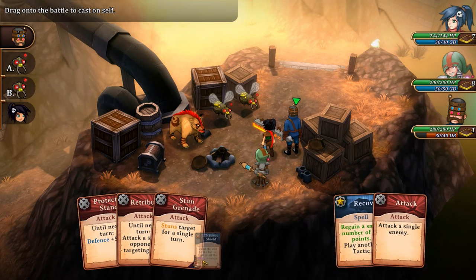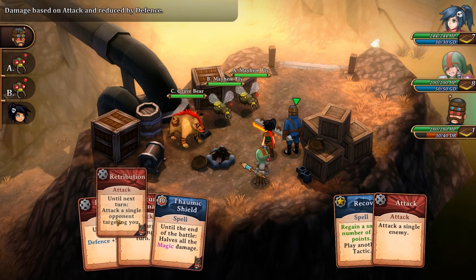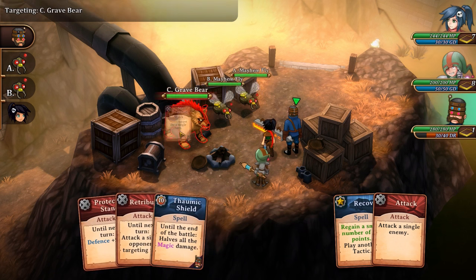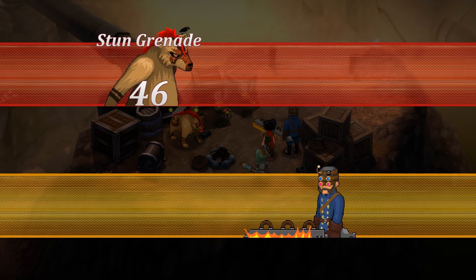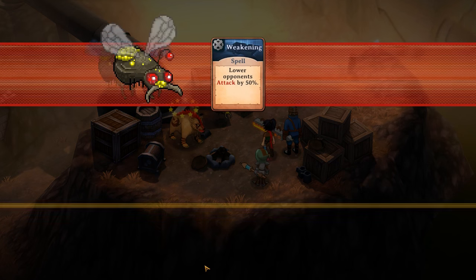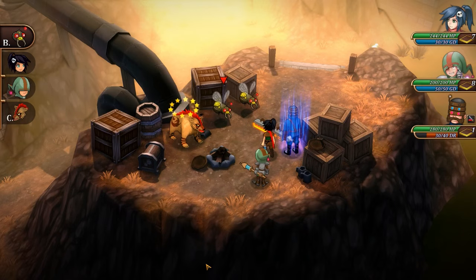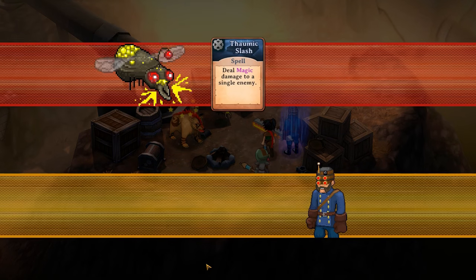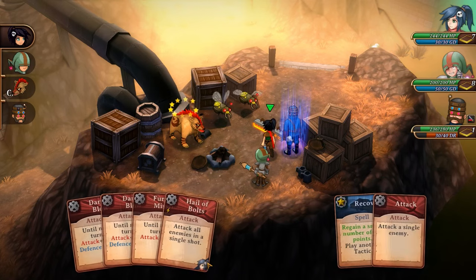Until the end of the battle, halves magic damage. I don't know if those things even use magic. So we're just going to stun a Grave Bear. I know what the Grave Bear does — it does a good amount of damage. We're just going to stun that guy. Spell: lower opponents' attack by 50%. Okay, so they do use spells. Deal magic damage to a single enemy. So maybe the Dhammic Shield would have been a good idea.